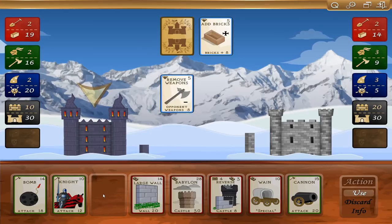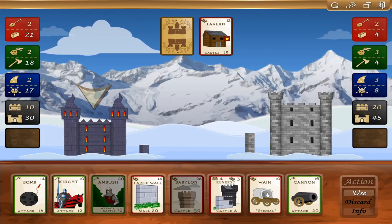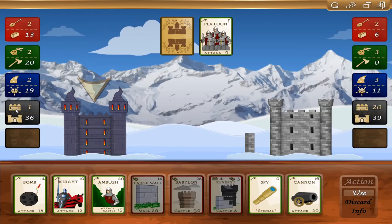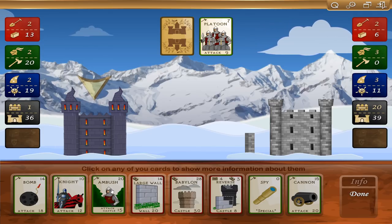And he almost knocked out my wall — I've got one left. Spy info: it's free to use and will allow you to view the cards in your opponent's hand. That's a new card I've never seen before from the Ants game. Ambush — attack castle. I don't want to use all my resources on one giant attack because he's got 20 wall there. I'm going to go ahead and use the spy.